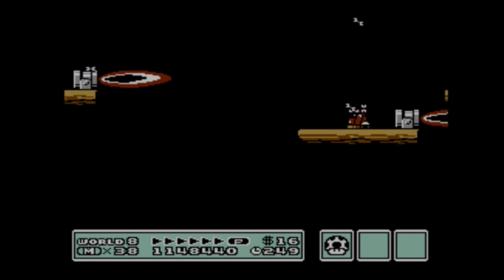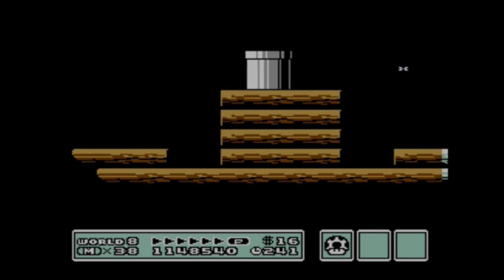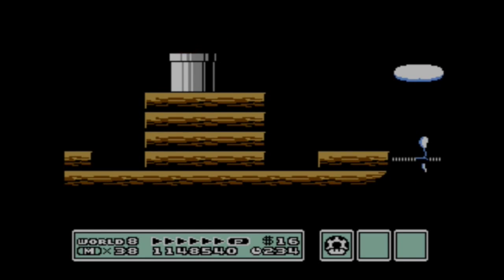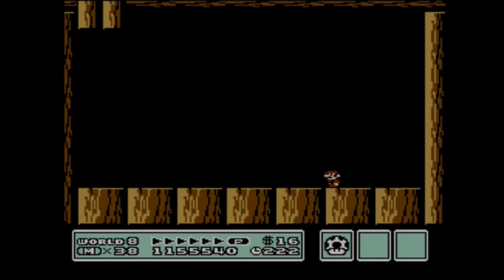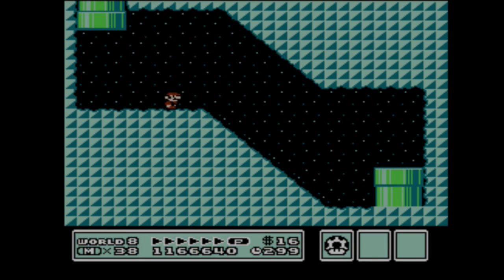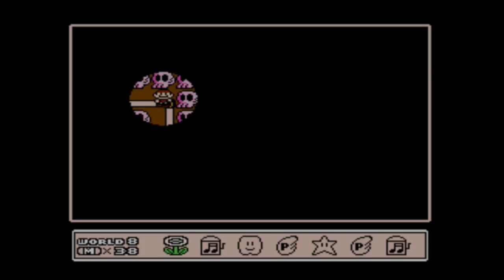This is kind of a scary level to be small Mario in. I can't believe that actually worked out, I can't believe I survived in there. And just because the game designers wanted to be mean, they put no items. But this is this guy again — I think he flies, but I'm not even going to give him a chance. And there's a warp pipe; down here is the next area, which is completely in the darkness.